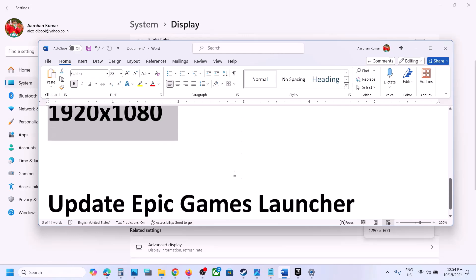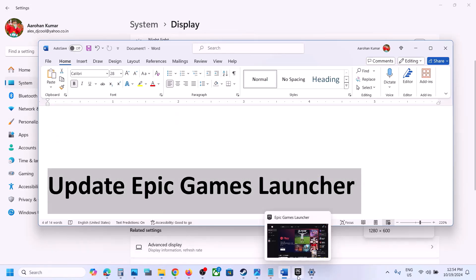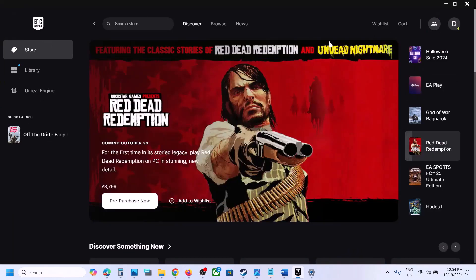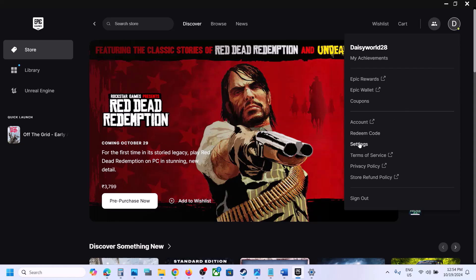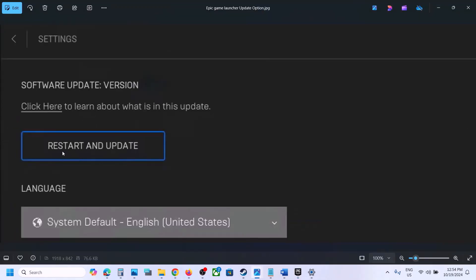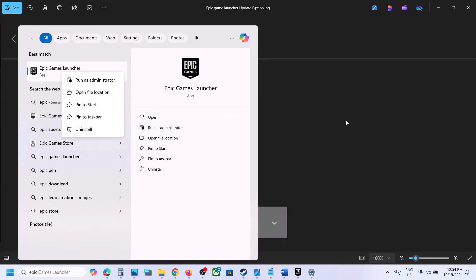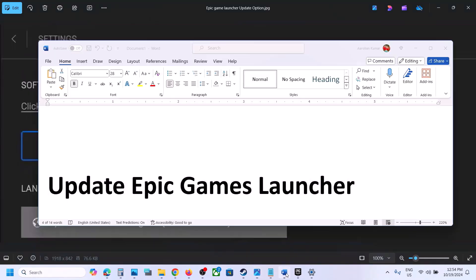The next step is to update the Epic Games Launcher. If you have it installed, go to Settings by clicking the profile icon on the top right. If there is any update, you will see a Restart and Update option — click on it. Once up to date, check if the game launches. You can also uninstall the Epic Games Launcher, then restart your computer and check.